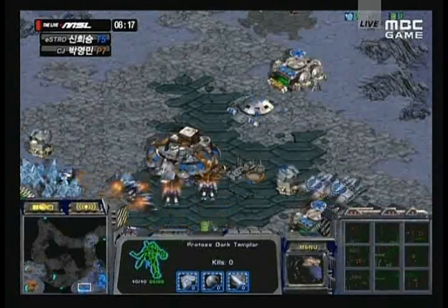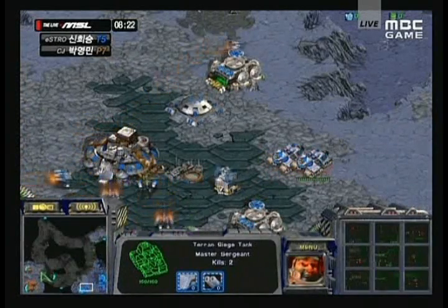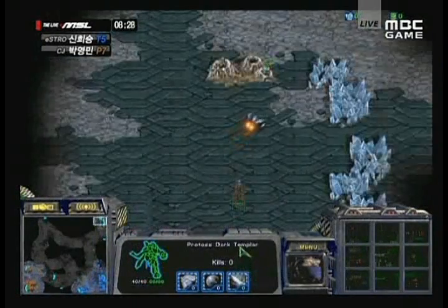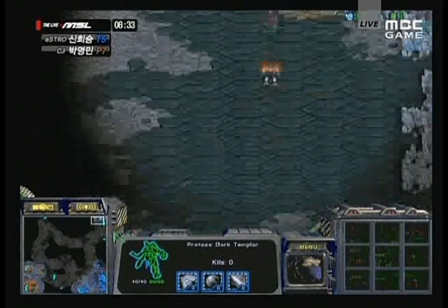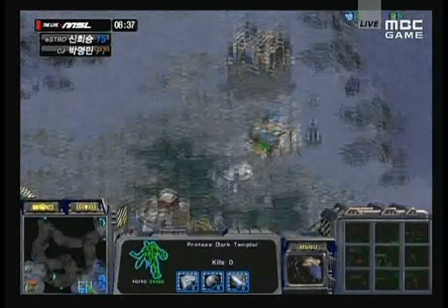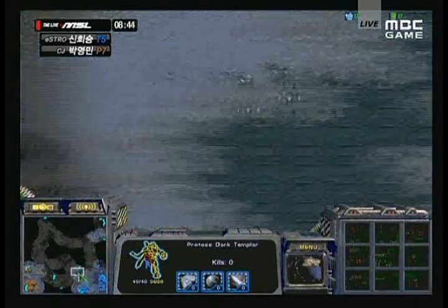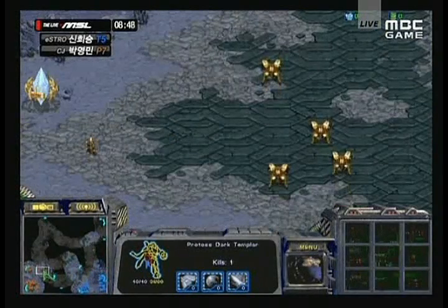Tanks now unsieging, possibly repositioning themselves. The barracks has now been floated away. There's a bunker and Supply Depot now blocking his natural. An SCV is trying to go for an expansion but is being followed by a Dark Templar — UpMagic probably sees the blur of that Dark Templar and is trying to run that SCV away. That expansion is going to be denied. Just two bases so far. Vultures are on the way, they have the speed upgrade, and I think they will have mines pretty soon.